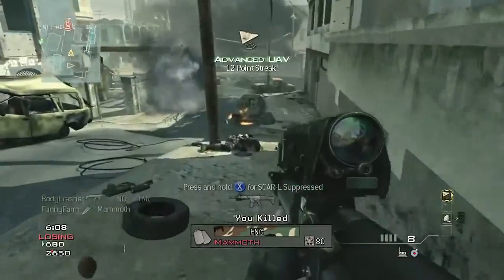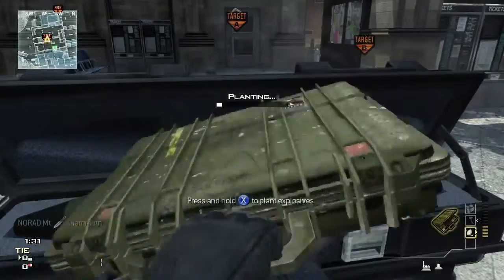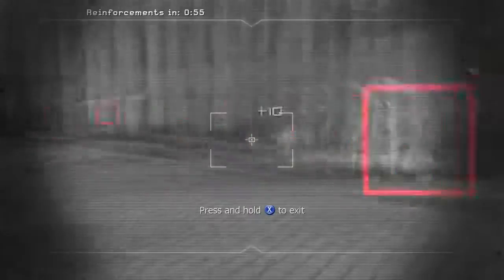The killstreaks you unlock in the support package are of a different order than in the assault package — they're more support-oriented. Things like UAV jammer, UAV recon, advanced UAV, recon drone. Sentry guns are great, especially in team modes like capture the flag — you throw a sentry turret up near a flag point and it can just lay waste.